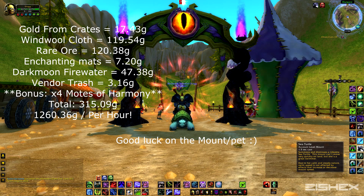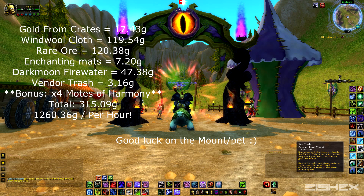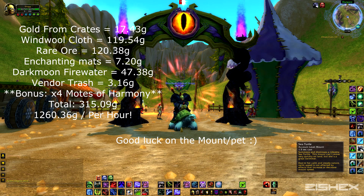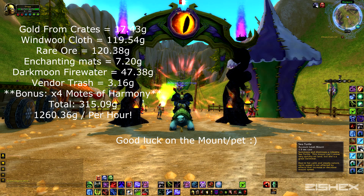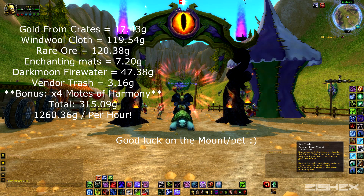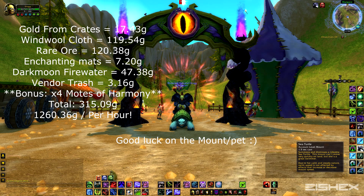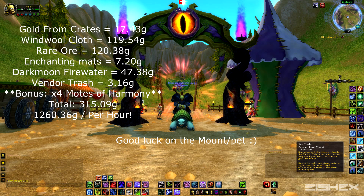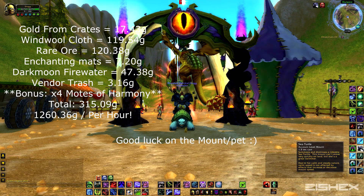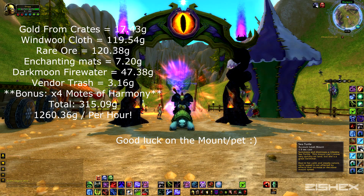From the gold we made — as you can see on screen — loot from the crates was about 17 gold 43 silver. Windwool Cloth, about two or three stacks, got us 119 gold 54 silver. Rare ore — Trillium and Kyparite — got us 120 gold 38 silver. Enchanting mats got us 7 gold 20 silver. Darkmoon Firewater I highly recommend selling on the auction house — it increases your character's size so people buy it to show off in main cities. Vendor trash included food and some health potions which I just vendored rather than listing on the auction house.